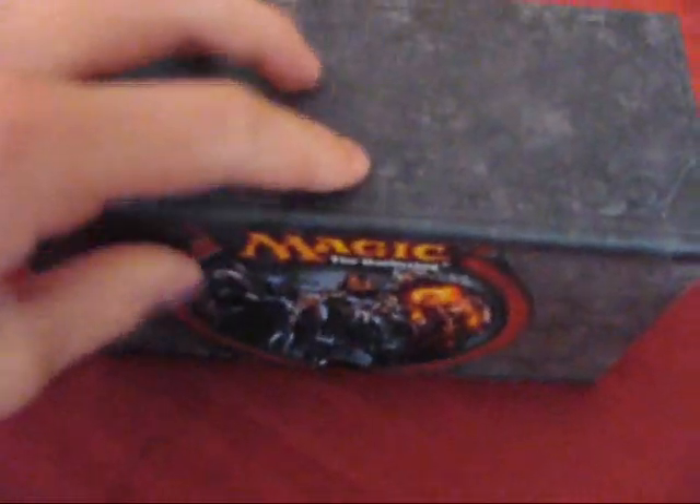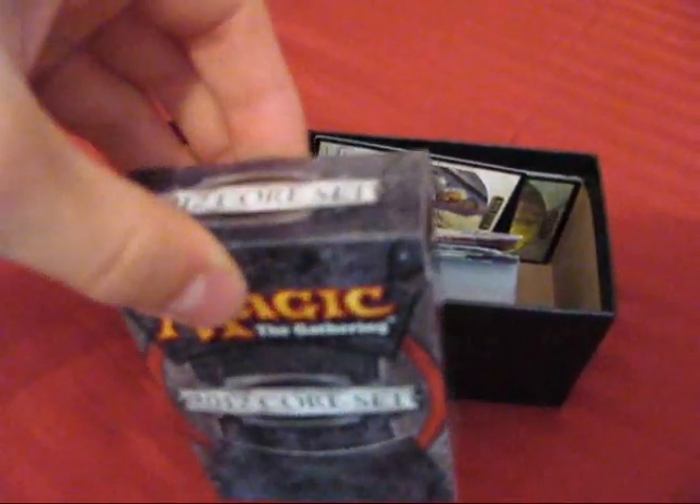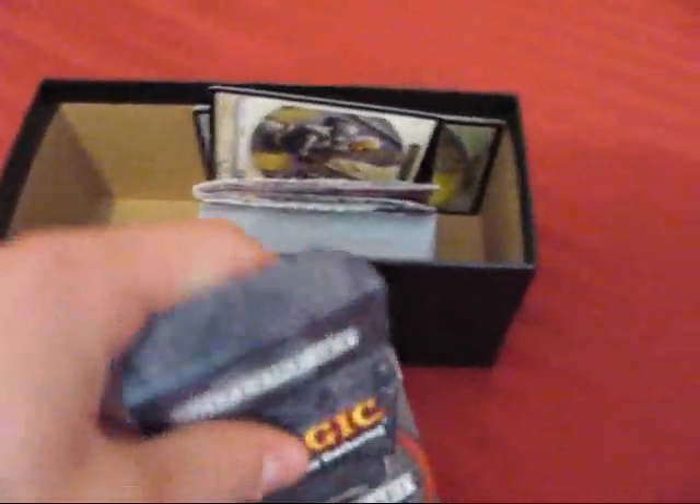You get this really awesome graphic thing, which is in my car right now, that goes around this, and then you take this off. Then you get two folded up packs, and you put basically some of the cards that you get in the fat packs from these. Then you get basically the how-to-play thing, and in all of those expansions you're going to get some awesome tokens and stuff like that.